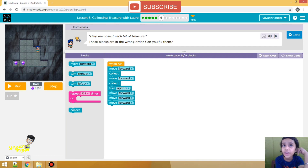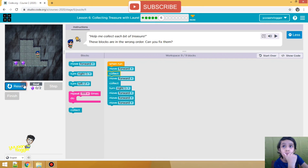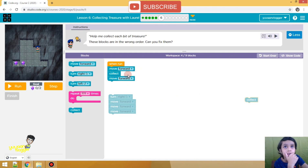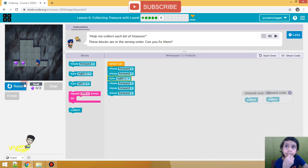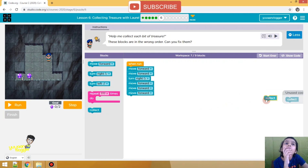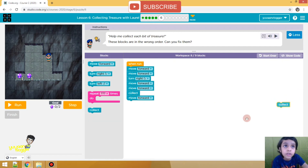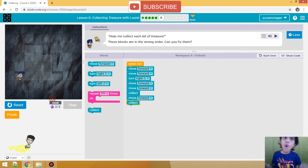Help me collect each bit of treasure. These blocks are in the wrong order — can you fix them? Let's start this over and see what they are. We will have to put this over here, and put this over here, and put this over here, and join them together. Now we have to see — it made it over here. So we will put the move forward block over here and the collect block. It will stop over here and collect the block — go ahead, stop and collect. Let's see if we did it correctly. We did it!